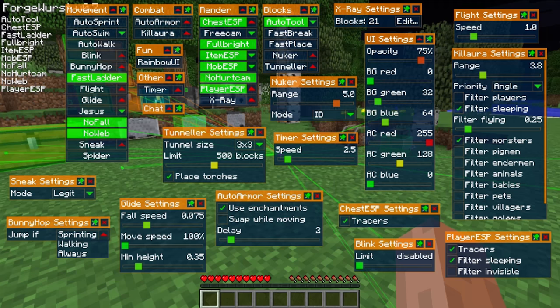Forge Worst 0.7 Beta. Jesus, Auto Armor, Custom Colors.